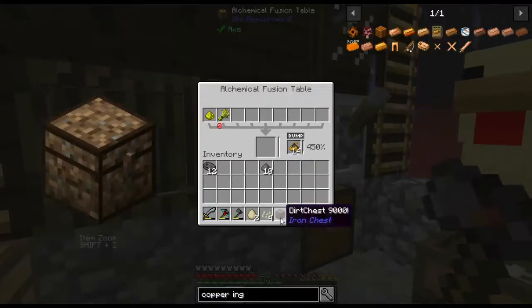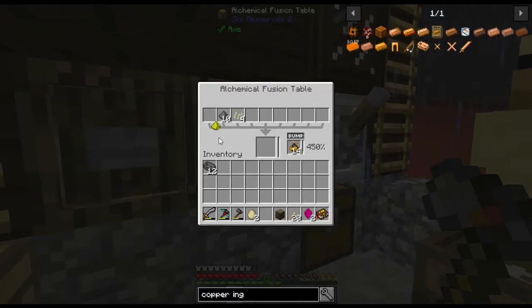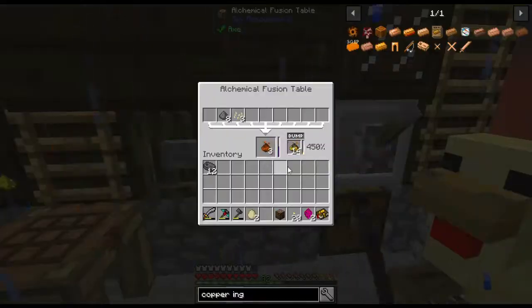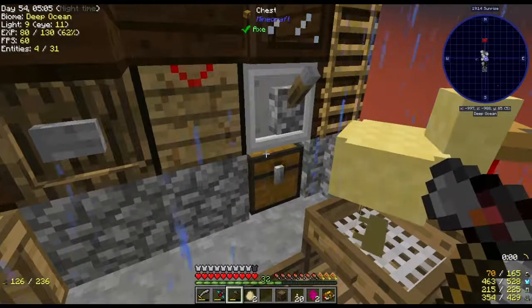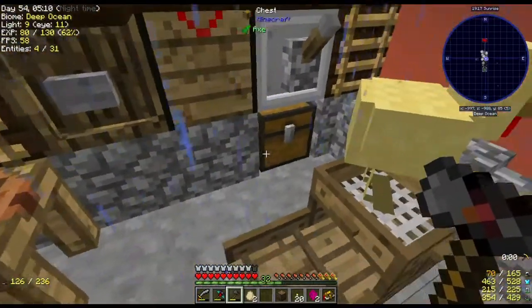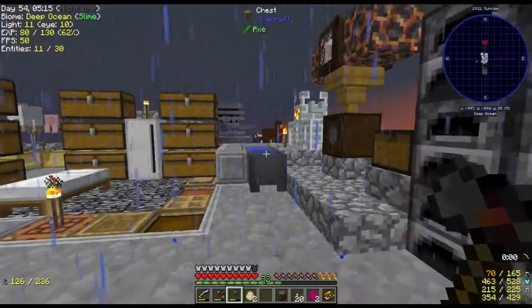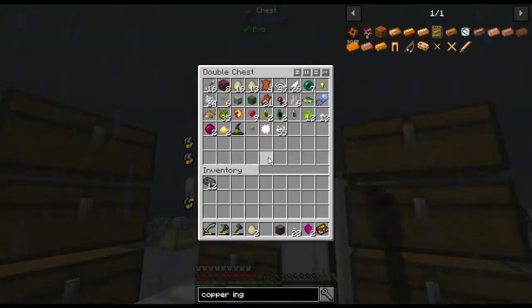Wait, this is done over in this table right here. So let's place you and you. Is that glowstone in there? Okay. So let's make up some copper — cool. And get you in there. I need to take some of the crystal shards, which I've got around here somewhere — or maybe I don't have any more. I thought I had a ton, actually.